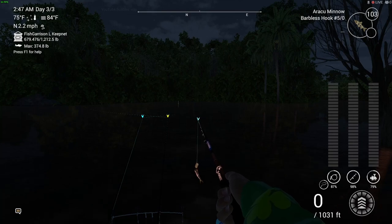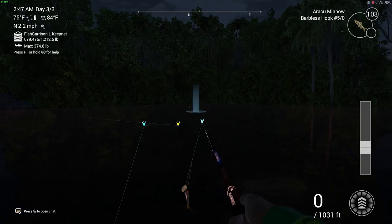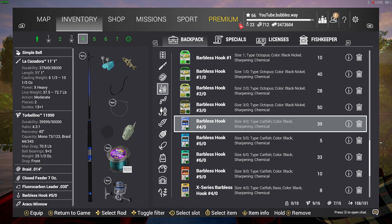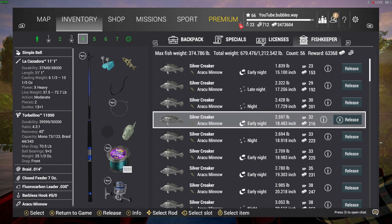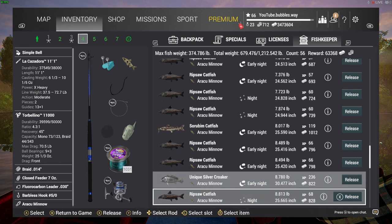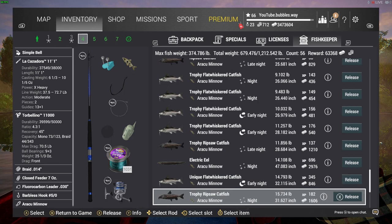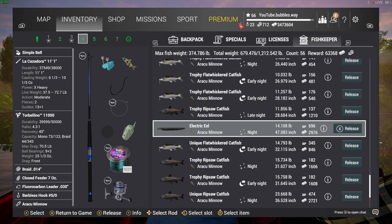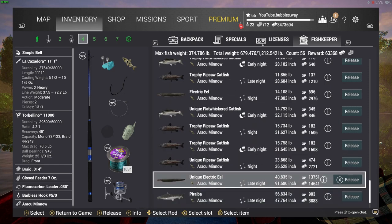Welcome back everyone — we've got some more Fishing Planet for you today. I'm in Amazonia maze, Brazil, the new lake, catching some electric eel. I'm going to show you my rod setups. As long as you're using the same bait, the same hook, and fishing in the same location you should be good. You could probably get away with a rod not as good as mine — this is the best button rod in the game — but because these fish aren't absolute giants, you could catch the unique electric eel on probably a heavy chaser.